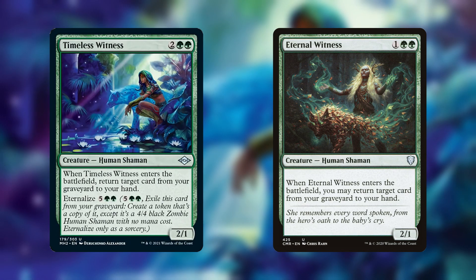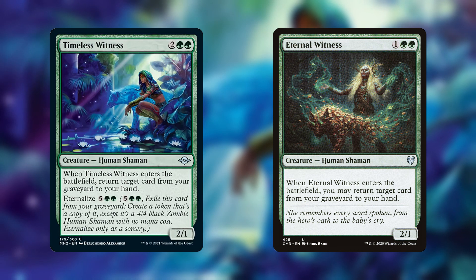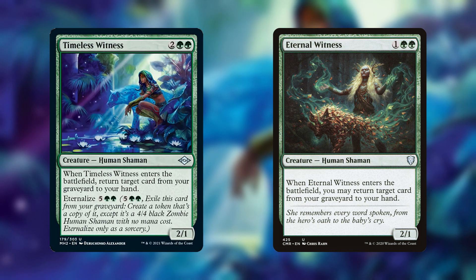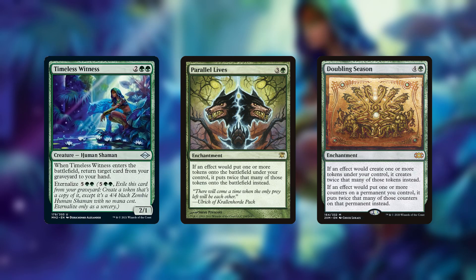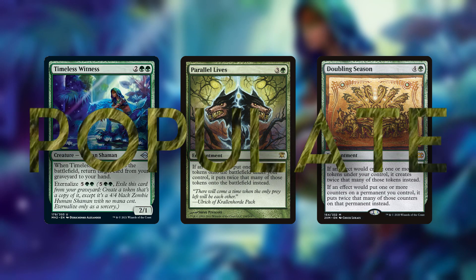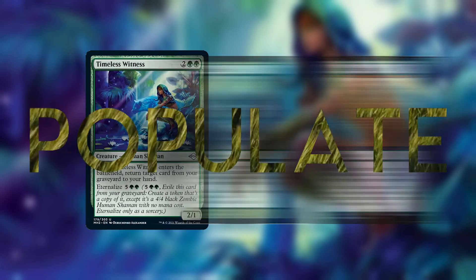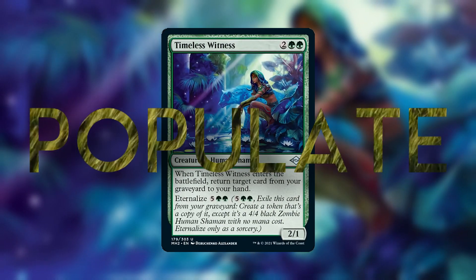But then I realized something. The important part of the eternalized ability isn't that it gets you back a card. The important part is that you get to make a token copy of Timeless Witness. Green is incredible at token synergies with cards like Parallel Lives and Doubling Season. But the best mechanic to use here is a slightly more obscure one: Populate. Populate just means make a copy of a creature token, and it synergizes perfectly with Timeless Witness.